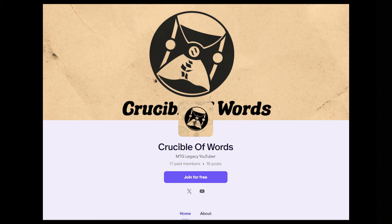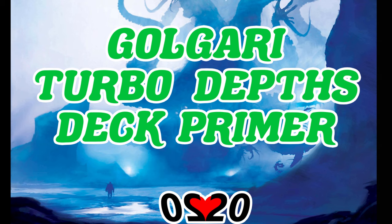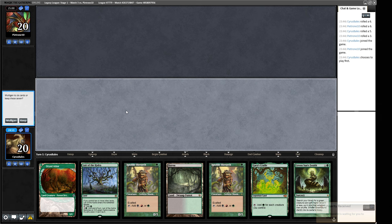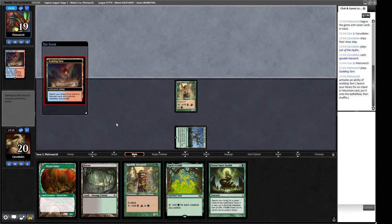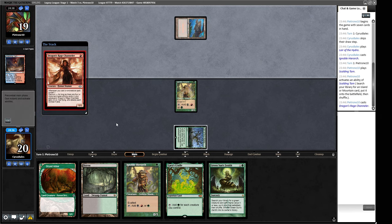Let's go to round three and see if we can keep it rolling. We're on the play — mana dork into Green Sun's Zenith is what our deck is supposed to do. We'll keep this, lead out on Lair of the Hydra — I'd rather lose that than our black sources. We've got a little Goblin Shaman from our opponent. I'm guessing Delver but it could be anything — Sneak and Show. And it is Delver, understood. A Cratehoof Behemoth — interesting. We play out Ignoble Hierarch, play out the Cradle just to have it for two, then Green Sun's Zenith playing around Daze.